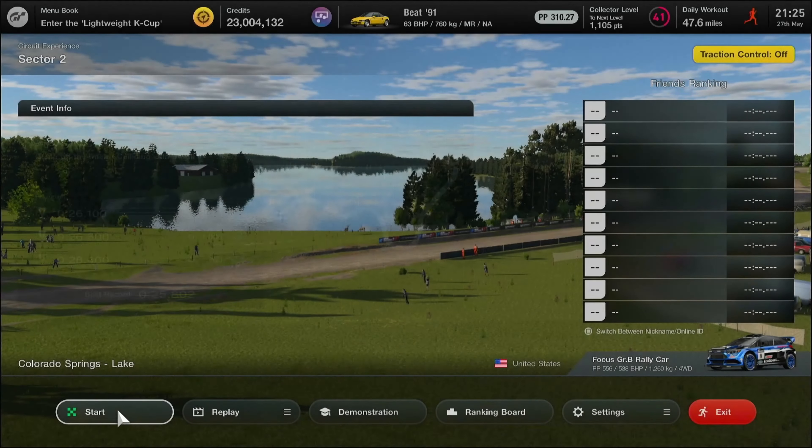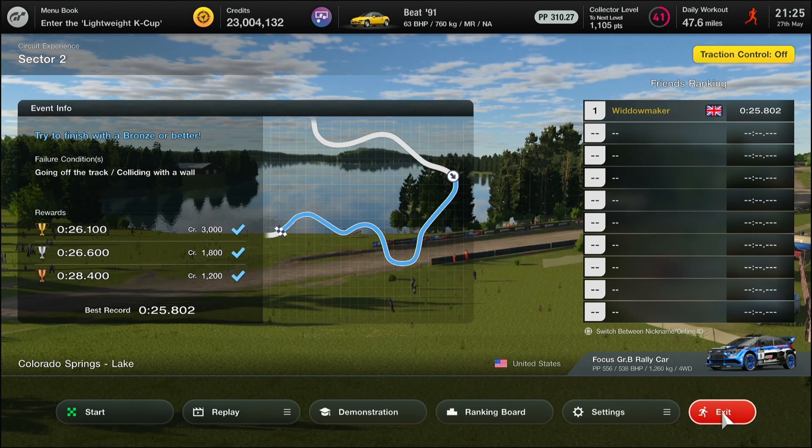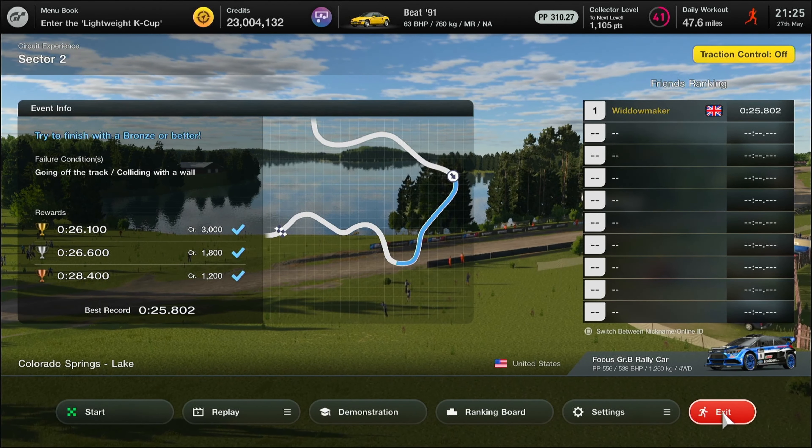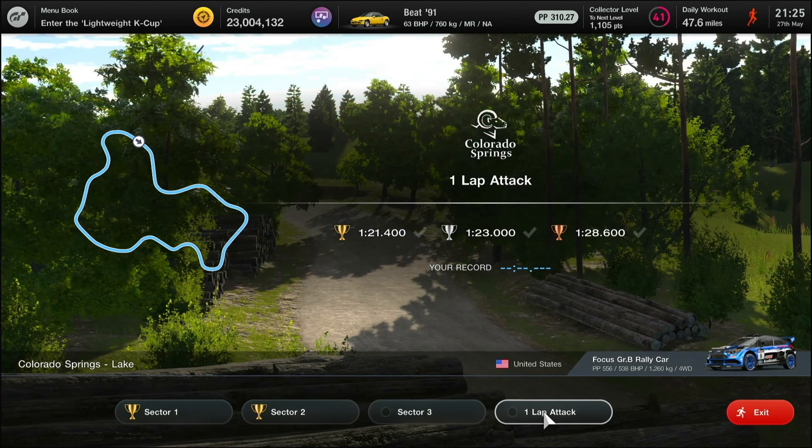Keep going to the next corner, and that will really put you in a position where you can start to push on. Then get your ghost 0.2 seconds ahead and just beat it, beat it, beat it — keep getting better.